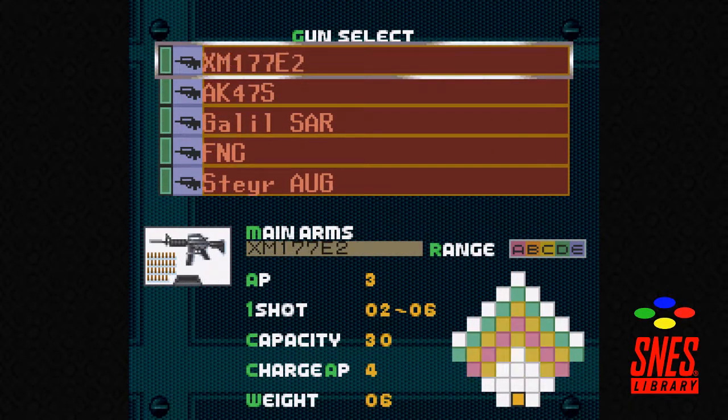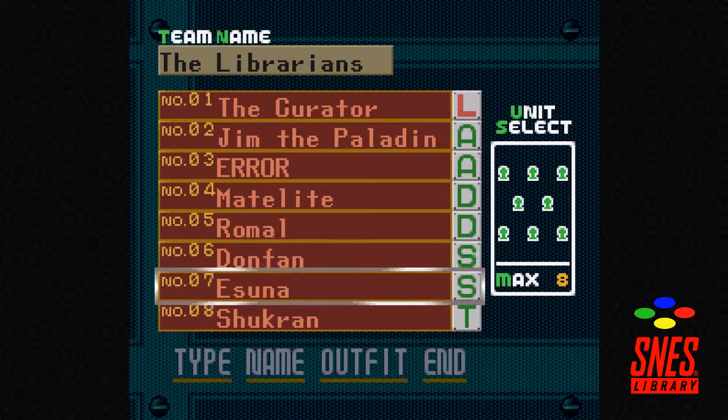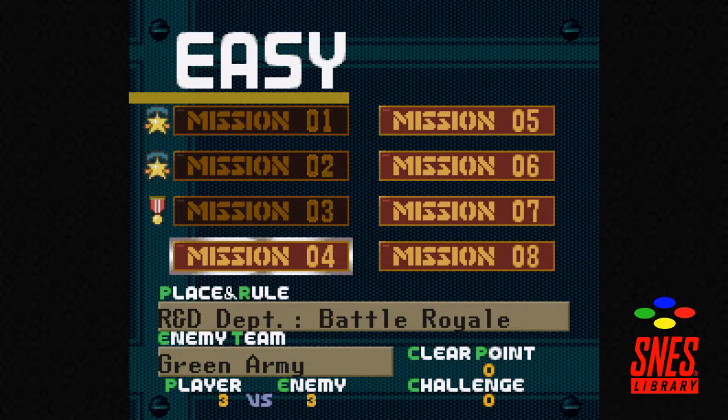Oh — if it's C-OK, you can upgrade them too. And they use sniper rifles. Mission four — R&D Department. Battle Royal.